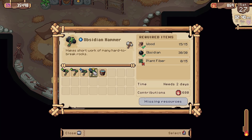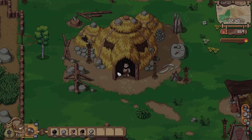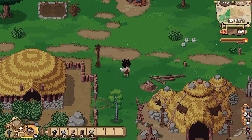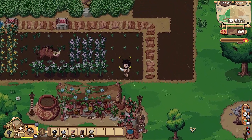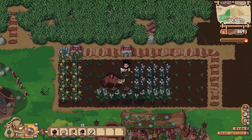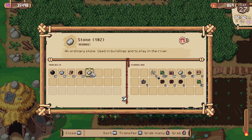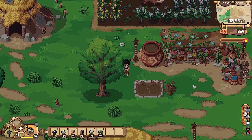Plant fiber — really? 15 plant fiber? I should probably upgrade the hammer first so I can get through the mines a little more. I can chop down the trees no problem, so we might as well go for the hammer. Don't eat my crops there. Man, it's getting hot in here. If I would have grabbed that, I probably wouldn't have enough — I'm pretty sure it was like 15.